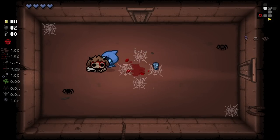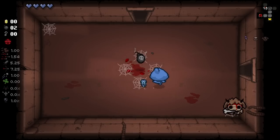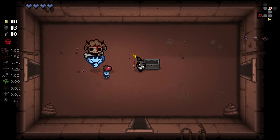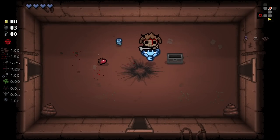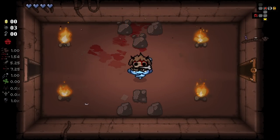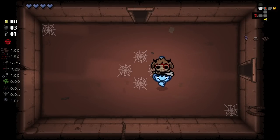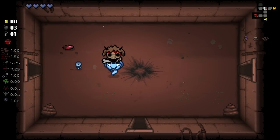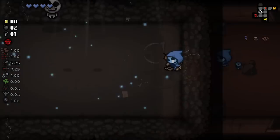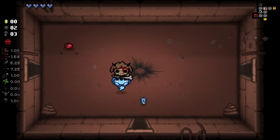Should probably go for that chest. Goat Head to start does mean a lot for us - does that mean we get a Devil Deal on this first floor? I don't actually know. What do our Mini-Isaacs even do right now? They shoot stuff - okay, I like that. We do have three bombs, so looking for a secret room is a pretty good idea. And it was indeed there. Double keys - not the best, but pretty good.